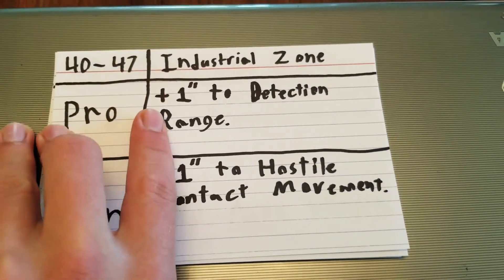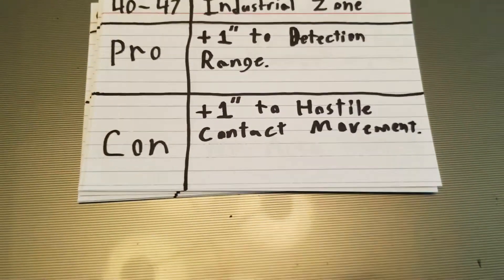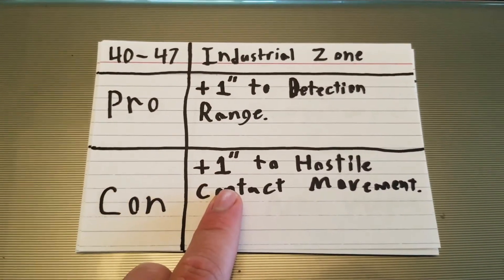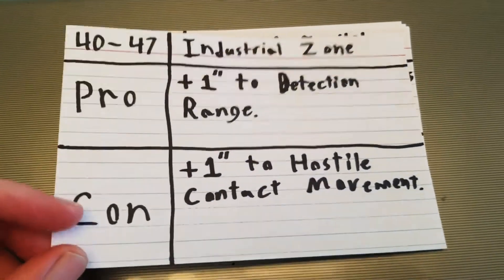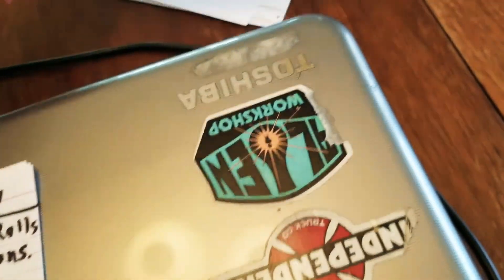Industrial zone. Plus one to the detection range — I thought it'd be easier to detect movement in an industrial setting. The con is plus one to hostile contact movement, so you can detect them a little further away, but they're also just way faster.